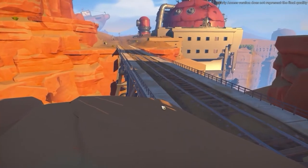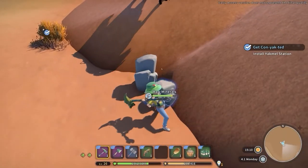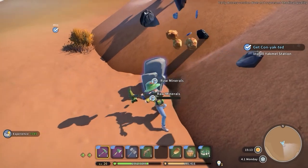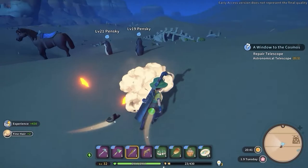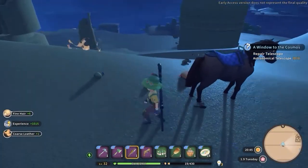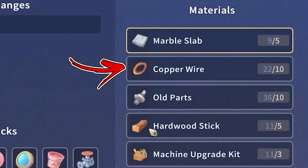Once you unlock the desert to the left of the city, you will find raw material nodes. Mining them allows you to find marble and other materials you will need later on. In the same desert you will find another enemy called the Penske that will also reward you with marble if defeated. For the copper wire, that is the second ingredient.